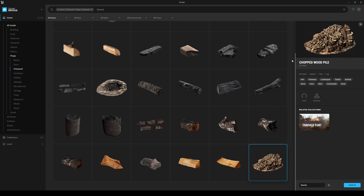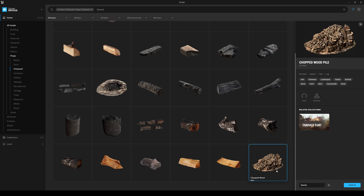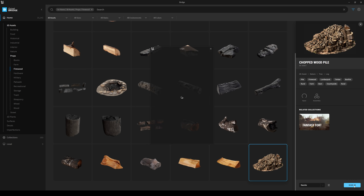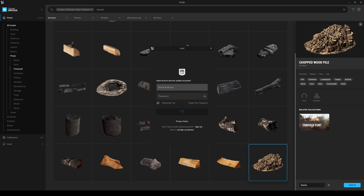Let's go to the Quixel Bridge. I picked out a nice chop wood pile here, because a lot of people were like, 'why are they just doing rocks?' — let's do some tree stuff. And this one is actually Nanite enabled. I'm going to auto populate the foliage paint so I don't have to do all that myself. Let me log in here. We're signed in — let me download this. This is from their Orgrimmar-ish fantasy fort collection.